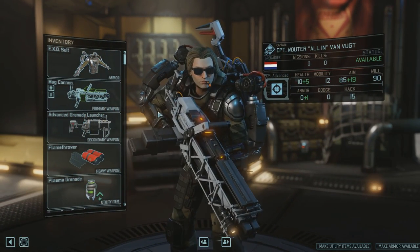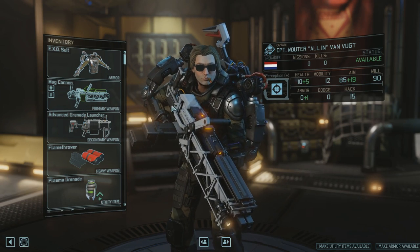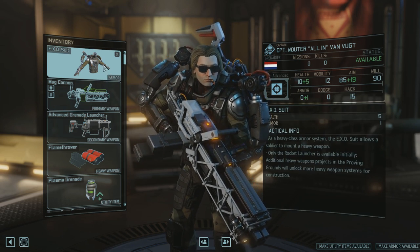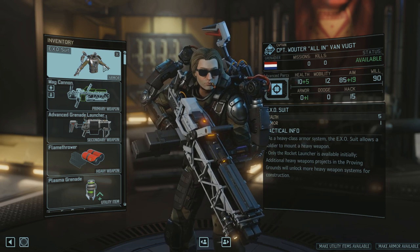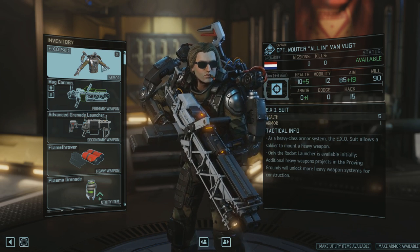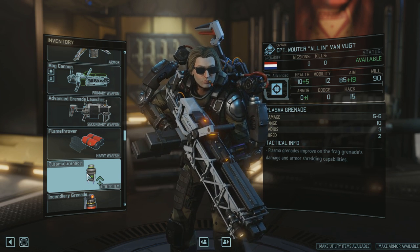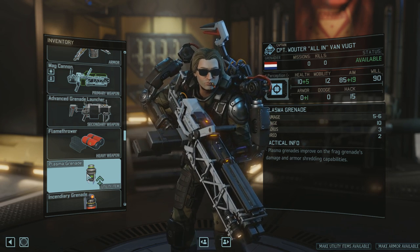Let's move into our Grenadier — we've got Wouter modeling a wonderful piece of equipment here. I love these mag cannons so much. For your Grenadier, the Exo suit is strong no matter who you are, mostly because they don't really need that extra third item slot. They've already got two slots for grenades, and you can't put a third grenade in the Predator armor second item slot — that's only for utility items, no grenades allowed.